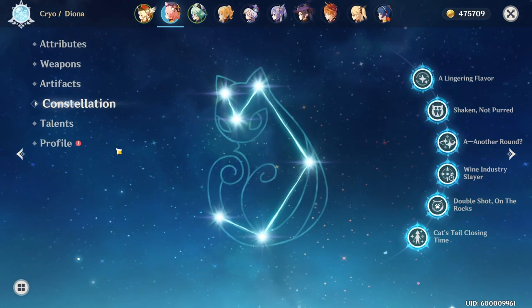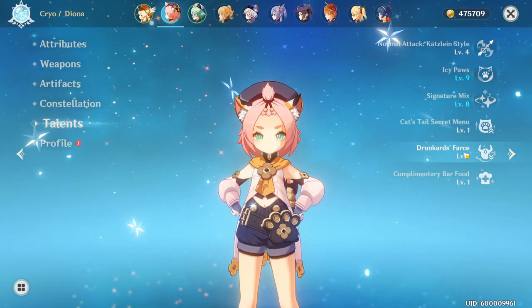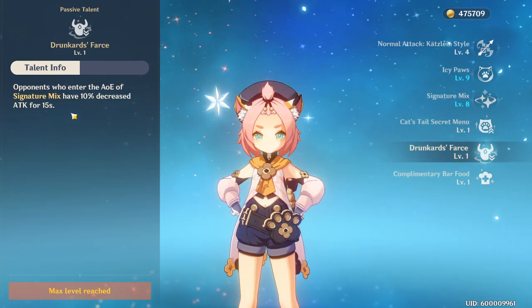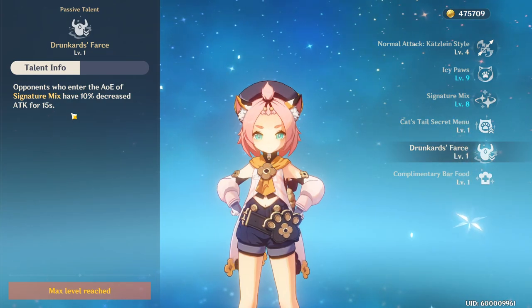Lastly, at Ascension 4, Diona's elemental burst decreases enemy attack by 10% for 15 seconds, providing added safety for your team.